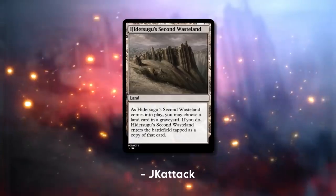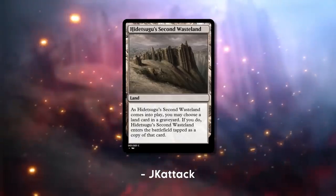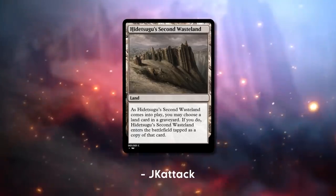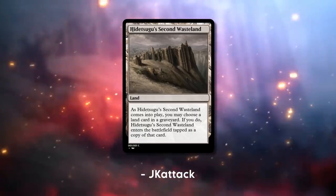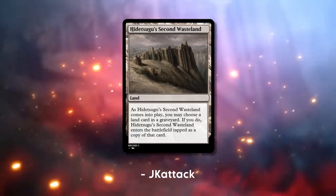Hitizuku's Second Wasteland. As it comes into play, you may choose a land card in your graveyard. If you do, it enters the battlefield tapped as a copy of that card. So it's basically a Vesuva for cards in your graveyard. And that's actually the reason why I don't find this unlikely to be printed — I gave it a seven. I didn't give it a full ten because this is not a revolutionary new design, but that's also not needed for good card design.